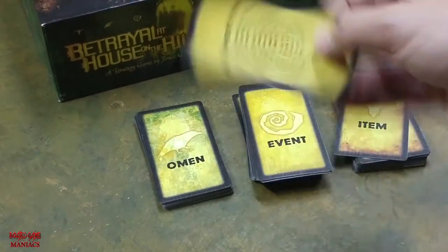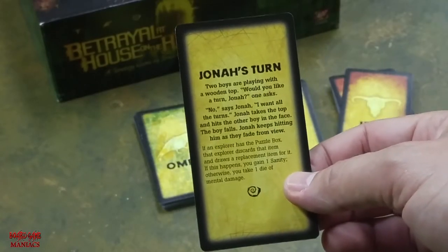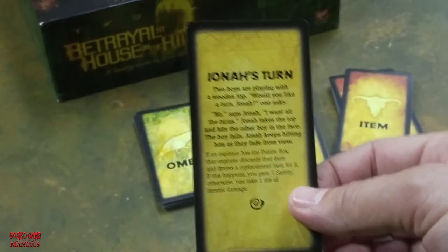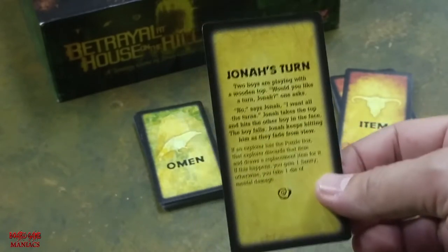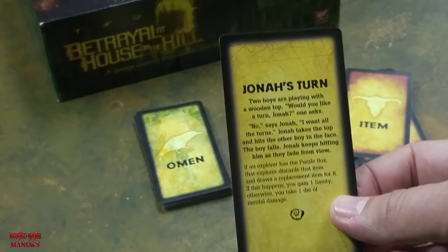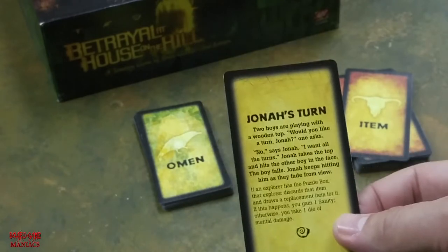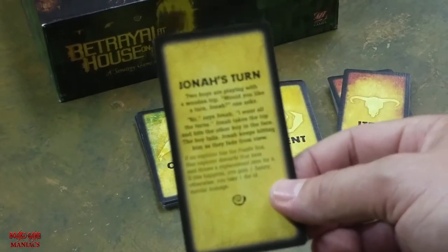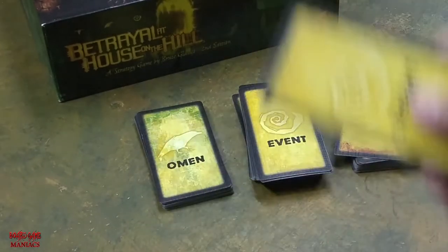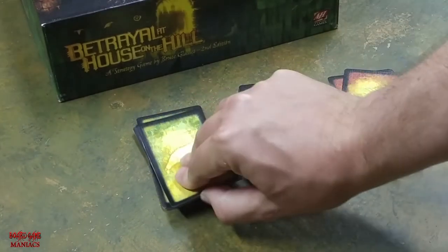Every card is different, and because different haunts trigger different things, this game is so replayable it's not funny. You can have so many different games with just this one box set. And when you buy the expansion pack, it's even 50 plus more different games you can play. If you're looking for a game that'll constantly keep you entertained and challenge you, Betrayal at House on the Hill is one of the games to play for sure.